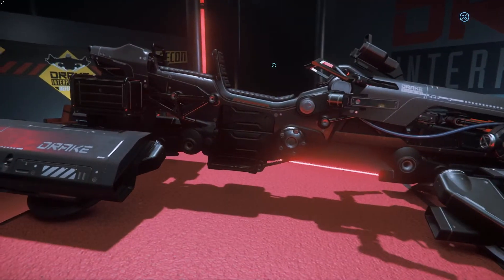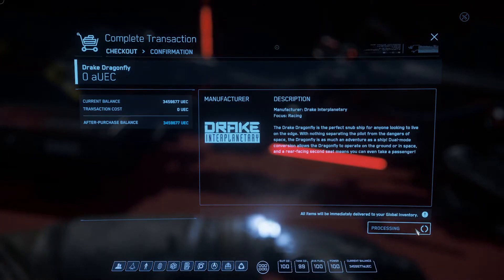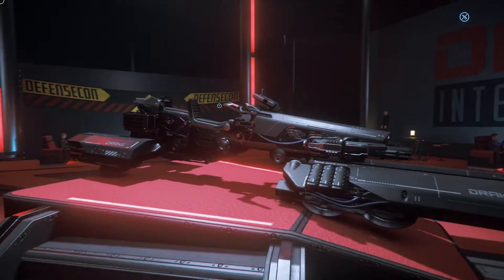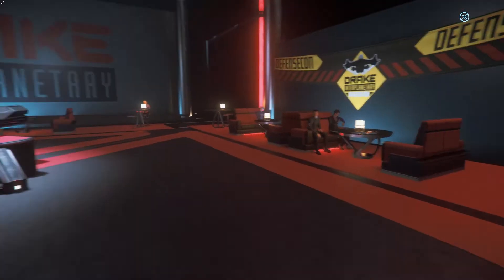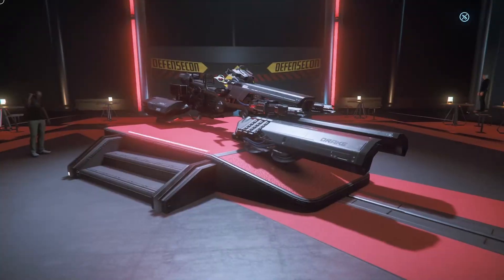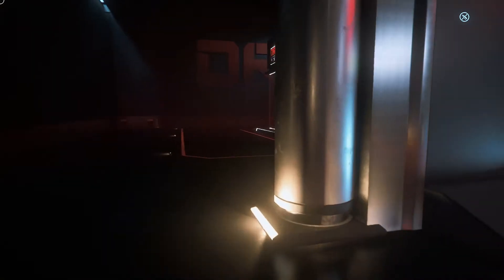Here is the Dragonfly — it's a fun little hoverbike. They say it's for racing, but it's the only one of the bikes that has a cargo capacity. It does have forward-facing guns on it, so it can do a little damage.